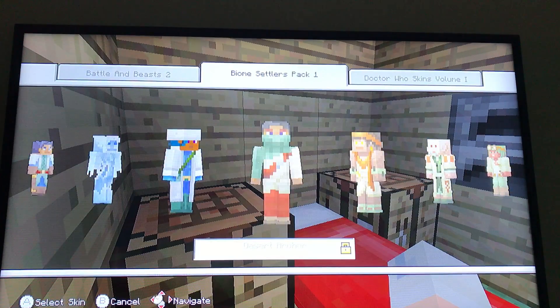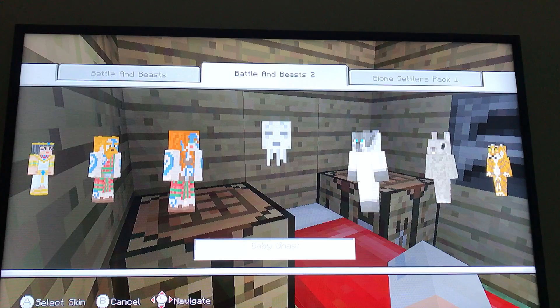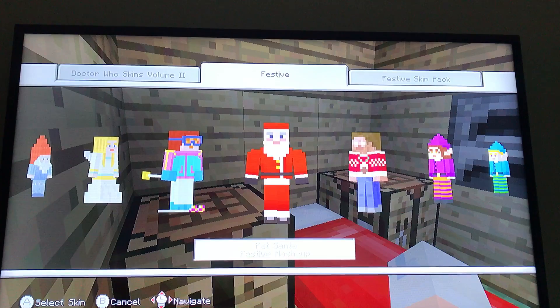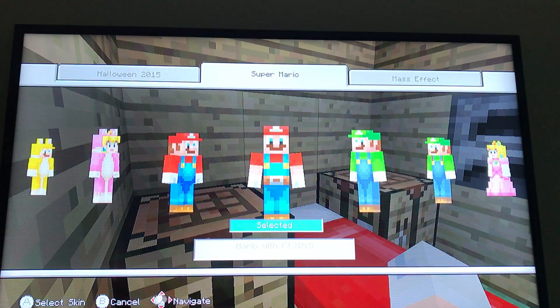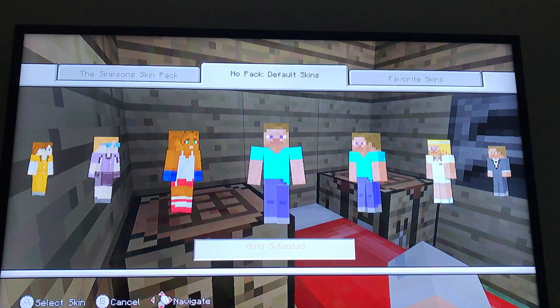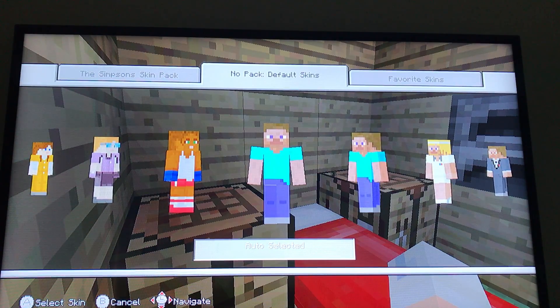As you can see, I've gone through a lot of skins. Comment down below. Here's the packs I have: Battle Beasts, Battle Beasts 2. I don't have Biome Settler, sadly. I have the Festive Mashup Pack, the Mario Pack — well, characters I can use — the Story Mode Skin Pack, and default skins.